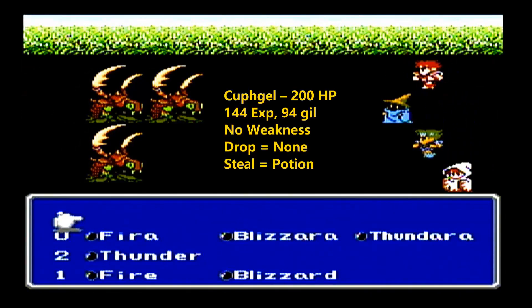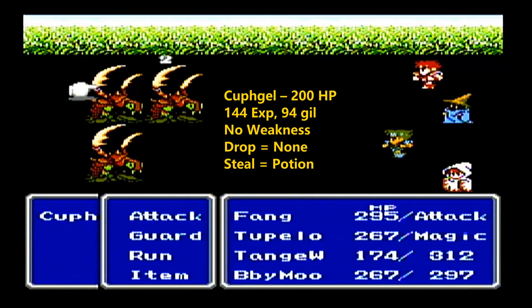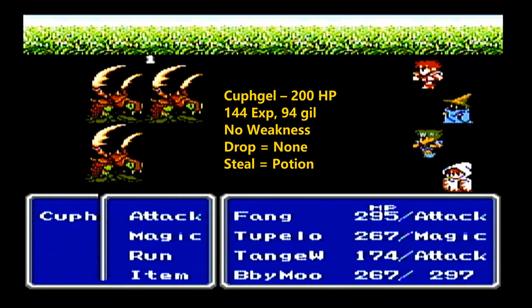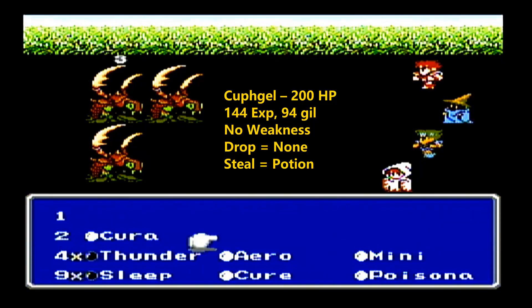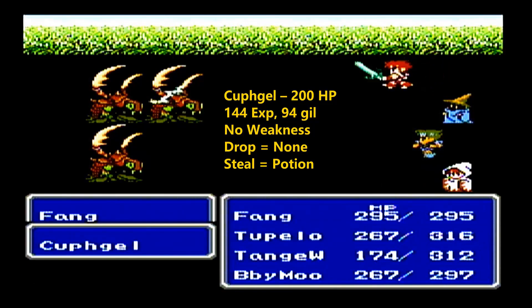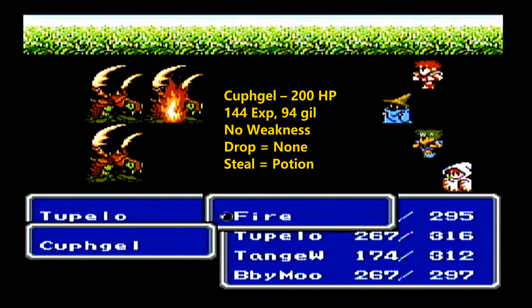It took me almost 27 minutes to come across this cuffjill encounter. As you can see, my party is pretty much all out of magic. I actually gained one level and got a few job levels with all that fighting, but only one experience level.